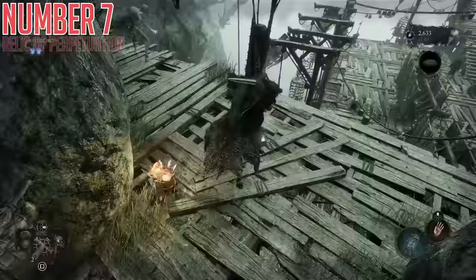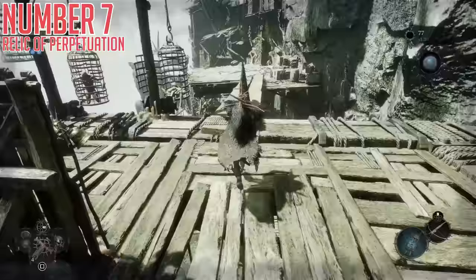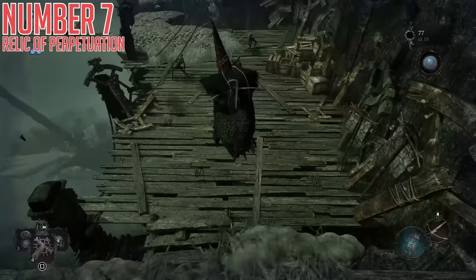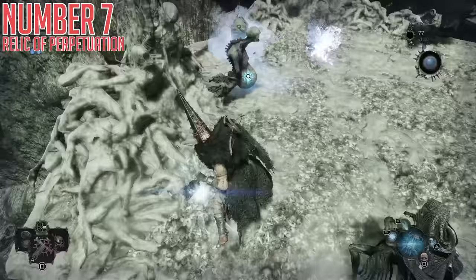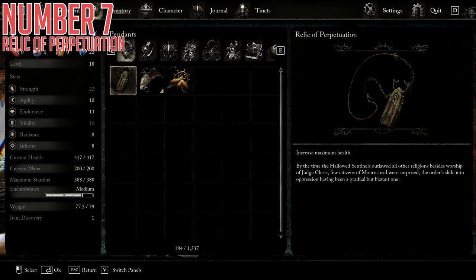Number seven is the Relic of Perpetuation Amulet. Again from the same path through that lake, after opening the chest you will emerge into a large outdoor area with a ton of enemies. If you ignore them and head right following the path, and if you are still in Umbral, there will be a little bridge that you can pull towards you and then ride to the other side. There are some dangerous enemies in this little spot, but there is also another fleshy loot box containing the Relic of Perpetuation. This is an amulet that gives you bonus maximum health — without it my health is 417, and with it it's 467, which is about a 12–13% increase. Definitely not too shabby.